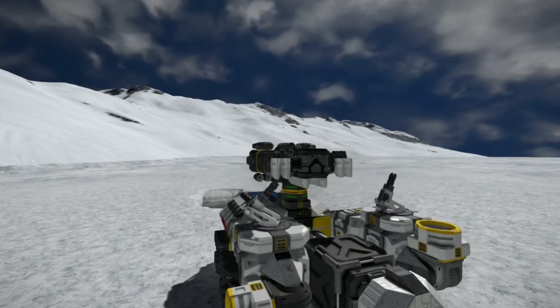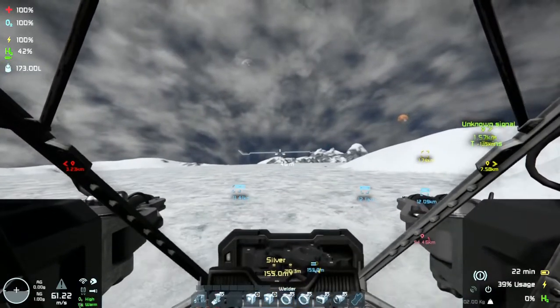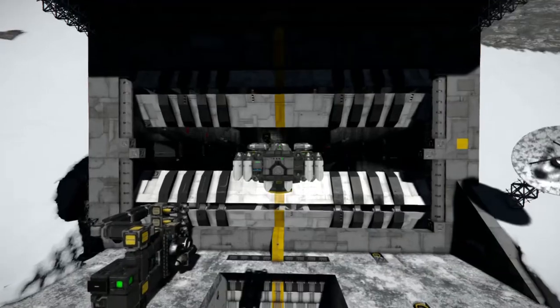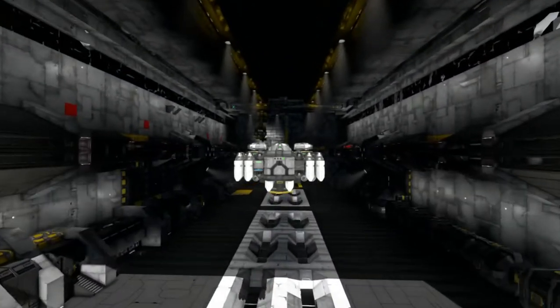I moved back to the base. I noticed that this ship is very slow to accelerate — I know it's not made for long trips, but I don't like it. Plus, since I'm using it more often, I should put a sensor on the entrance.